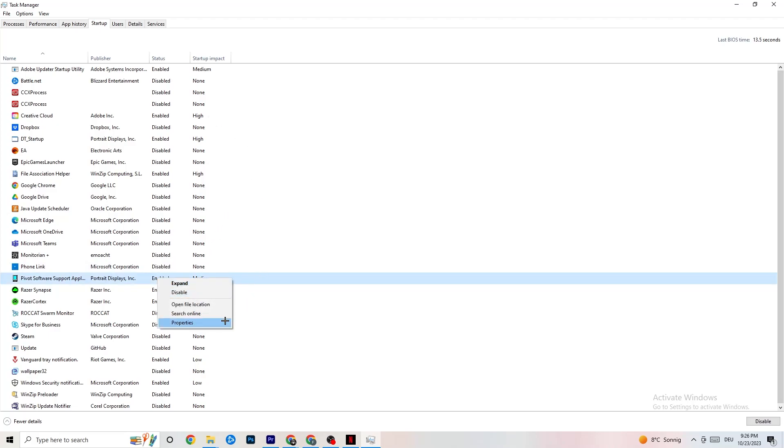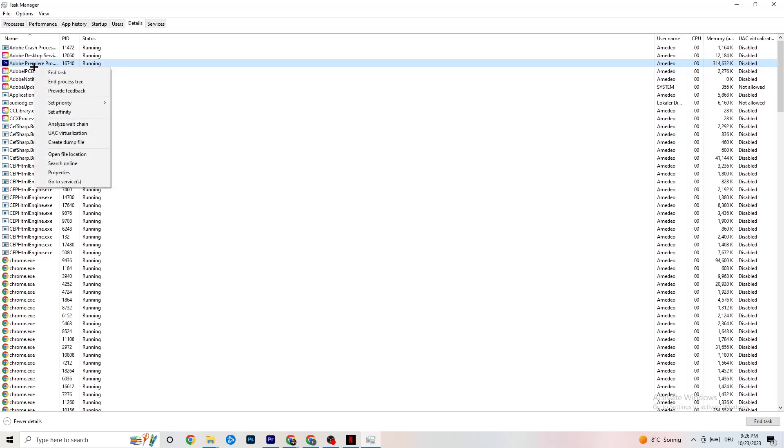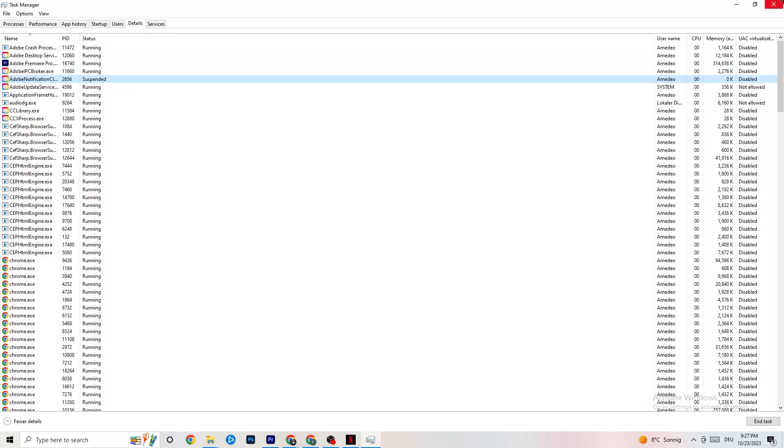Go to the Details tab in Task Manager. You'll need your game running to find it. Right-click your game's process, go to Set Priority, and choose either High or Realtime — test which works better. This sets a priority so your PC dedicates more performance to the game.